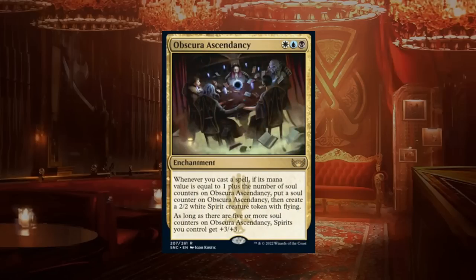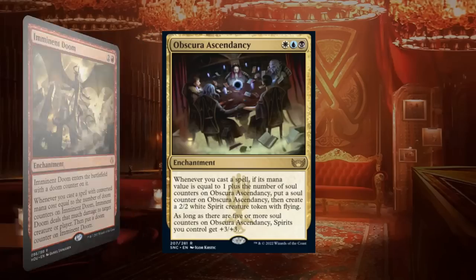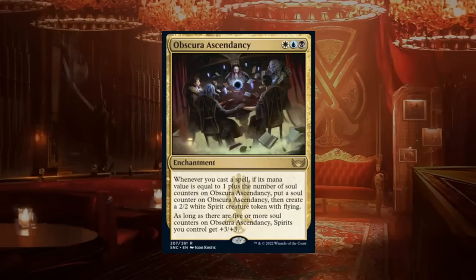Obscura Ascendancy is a three-mana rare enchantment: whenever you cast a spell whose mana value equals one plus the number of soul counters on it, put a soul counter on it and create a 2/2 white spirit token with flying. With five or more counters, spirits get plus three plus three. This requires playing spells in sequence — one drop, then two drop, then three drop — which is very clunky, makes you draft a weird curve, and requires a ton of one-drops just to get it started.